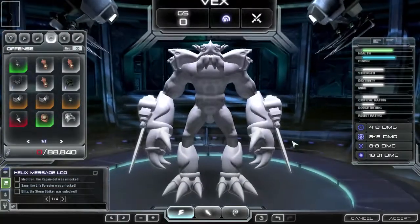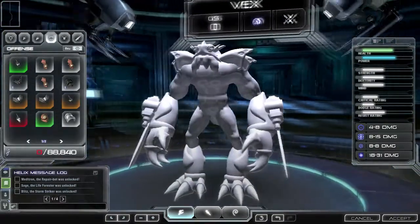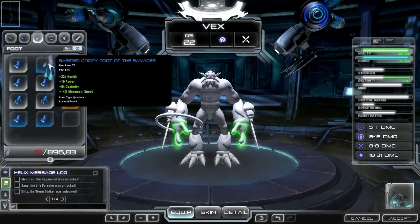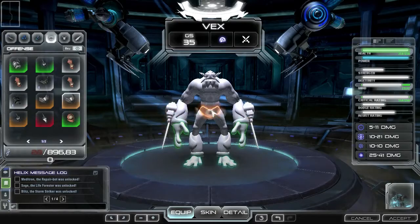On the left-hand side of the hero editor is the parts display. They are categorized into the following: weapon, hand, foot, offense, defense, and utility. You can have up to one part applied to your creature for each one of these categories.